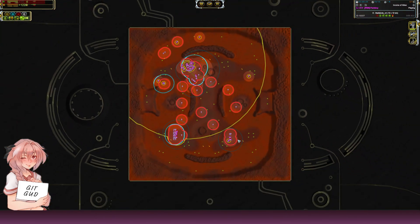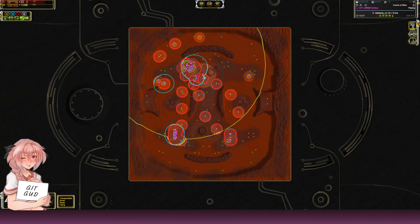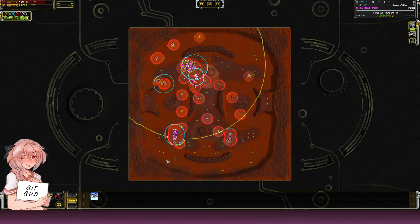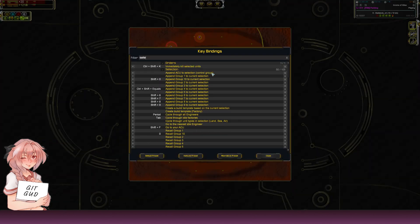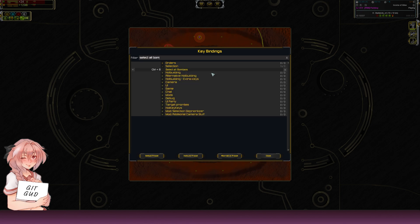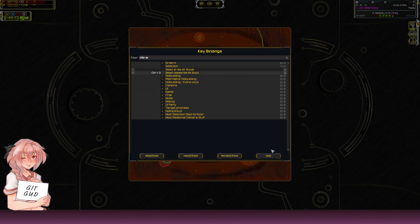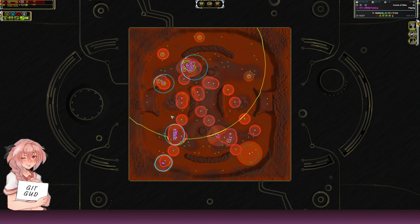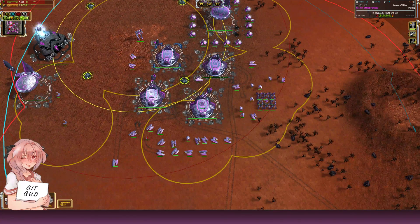These three hotkeys are very helpful when air units are mixed together at a factory or spread across the map. In under a second you can select your air scouts, then your bombers, then give them all orders. The hotkeys are: Ctrl+A for air fighters, Ctrl+S for bombers, and Ctrl+D for the nearest idle air scout. Shift+A and Shift+S are also mapped but I don't use them as often.